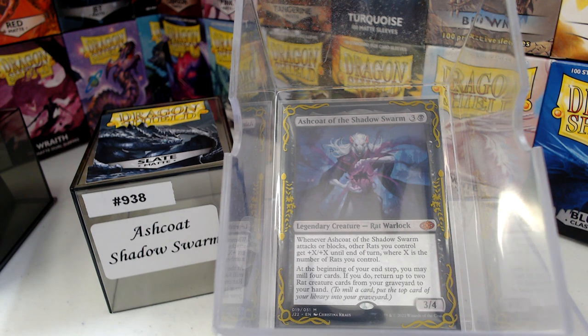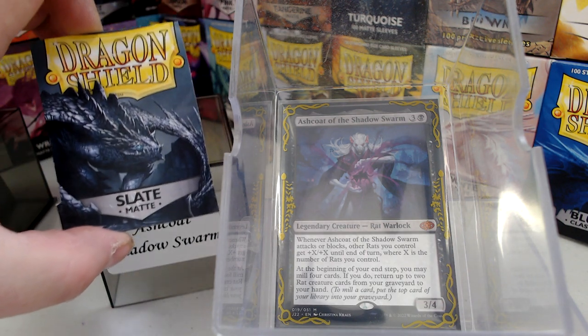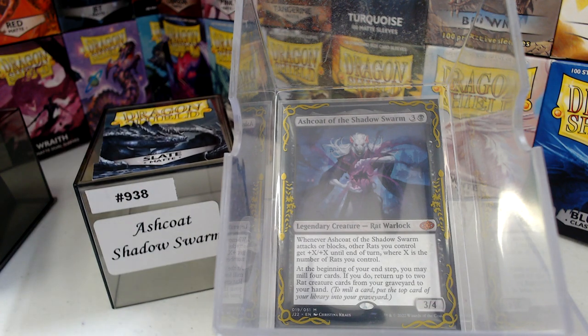Welcome back to Gear of the Cotton Game. Today in deck number 938, we're going to do a little Jumpstart 22 action with Ashcoat of the Shadow Swarm. Now this deck is in Dragon Shield Matt Slate. You can find them at your friendly local game store if you don't have one. Canvas Collectible Games is just a short drive from anywhere in the world.